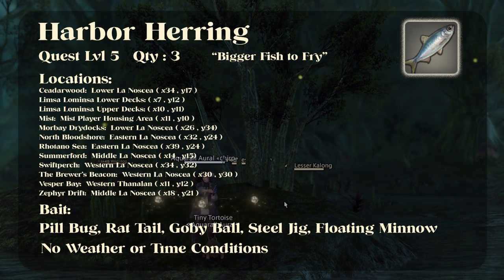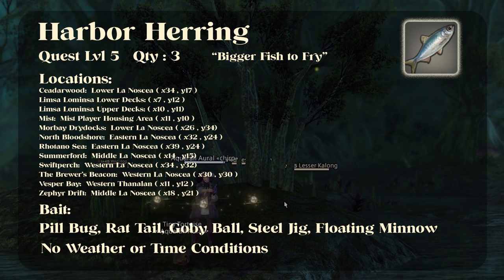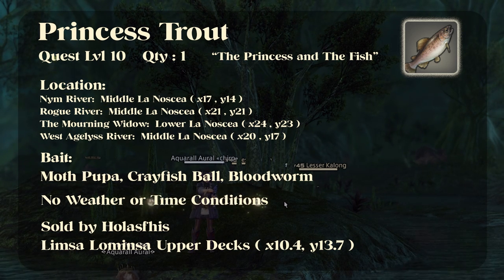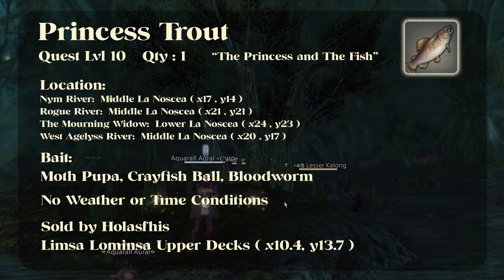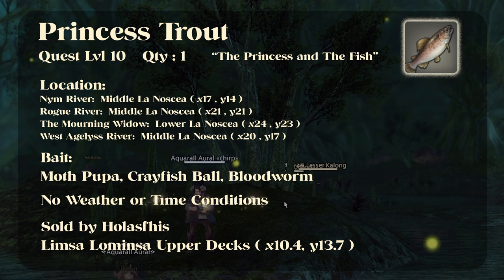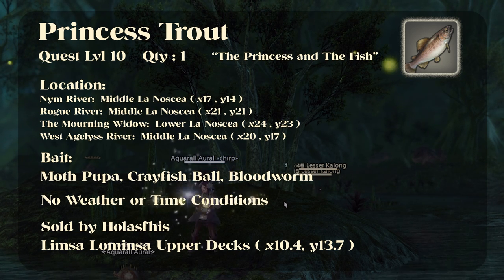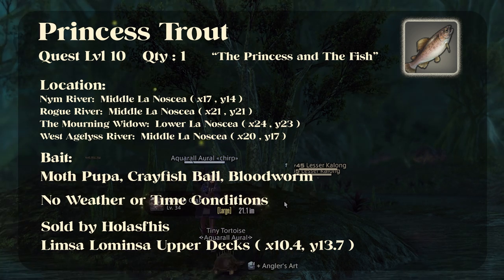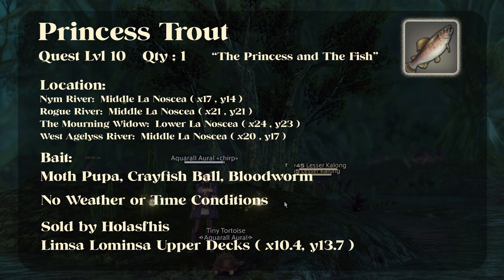Next we have the Harbor Herring — once again, this one can still be caught in Limsa Lominsa. Princess Trout gets a little more complicated and is probably one that sells a little more often because people don't want to have to leave Limsa. But it turns out you can already buy this from the culinarian supplier, so this would be another opportunity where you could purchase it at a very low price without even needing fishing and sell it.